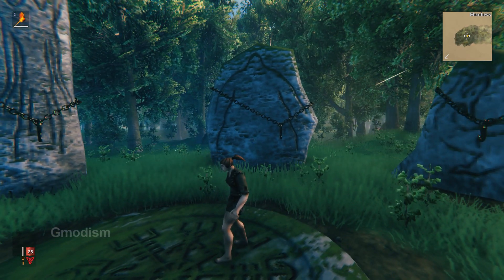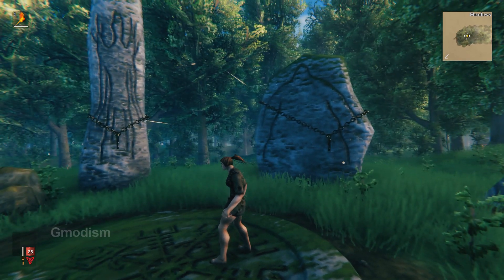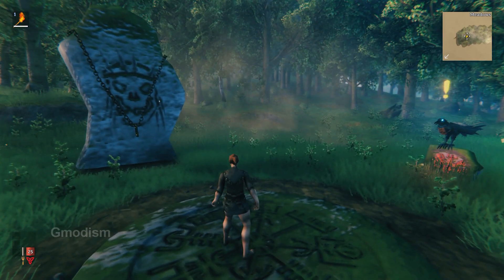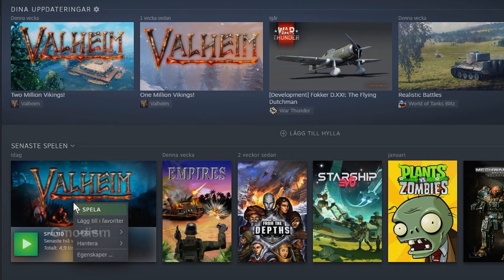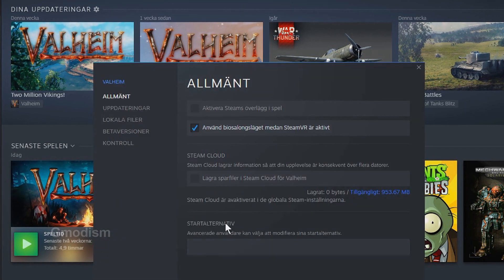As you can see my FPS is 11-10 and it's absolutely horrible. So we'll get out of this game and let's go. First of all we need to get proper real full screen. Navigate to your Valheim game, right click on it and select properties. On launch options, you will paste in or write in '-window-mode exclusive' just like this.